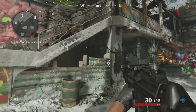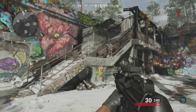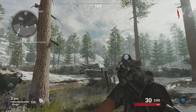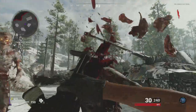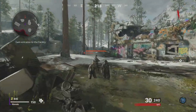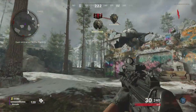Oh, they pulled this part from — this is just like Revelations. The Nacht der Untoten, when you'd go down the stairs and then the big Apothicon would be there. Running feels nice and fast. Health bars — that's interesting.